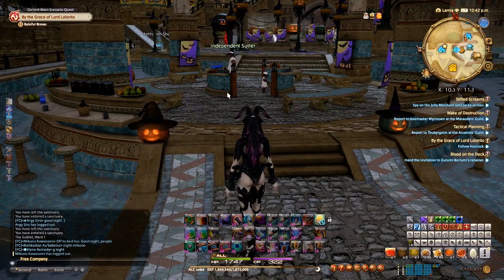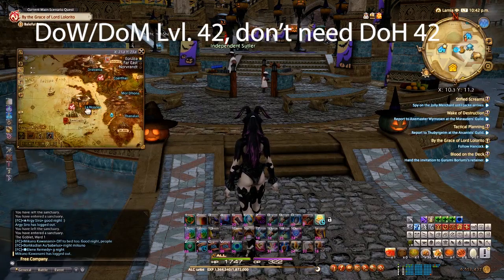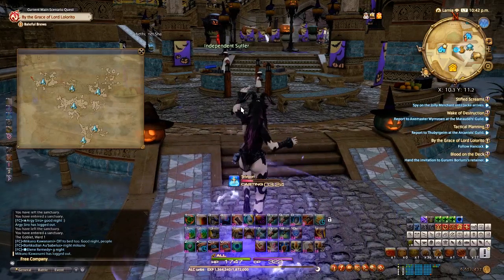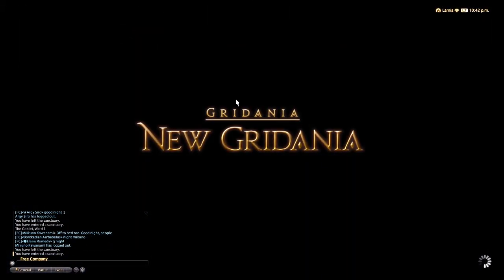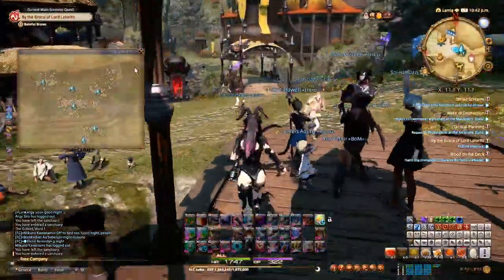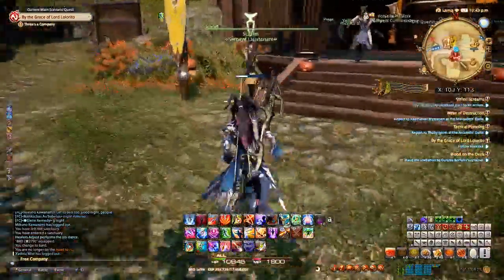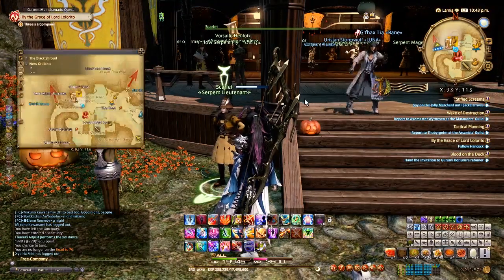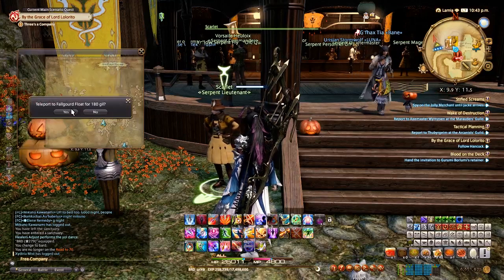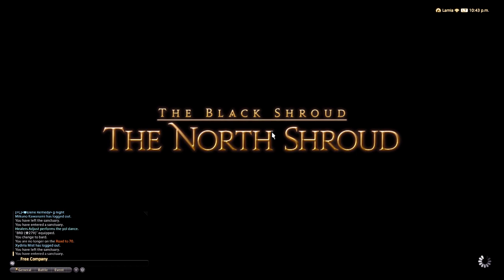Once you hit level 15, your next goal is to unlock the Beast Tribes. Once you hit level 42, you can go to Gridania and look for a quest called 'The Bad Bladder,' given by a Twin Adder NPC named Scarlet. This will start unlocking the Beast Tribes — there's also an MSQ checkpoint required. You'll eventually unlock the Ixal Beast Tribe in Fogfang Float.